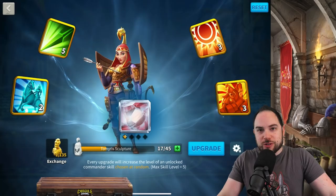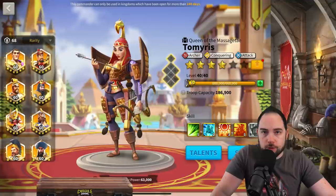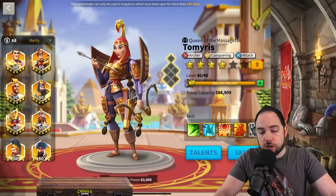New infantry commanders are on the way and things may change again. Hold back your investments — I've got a ton of commander sculptures saved so that when a new meta arrives, I can invest in the best pair for garrison, rally, or open field. For most players not spending a ridiculous amount, I recommend specializing your account in one troop type, whether it's infantry, archers, or cavalry.